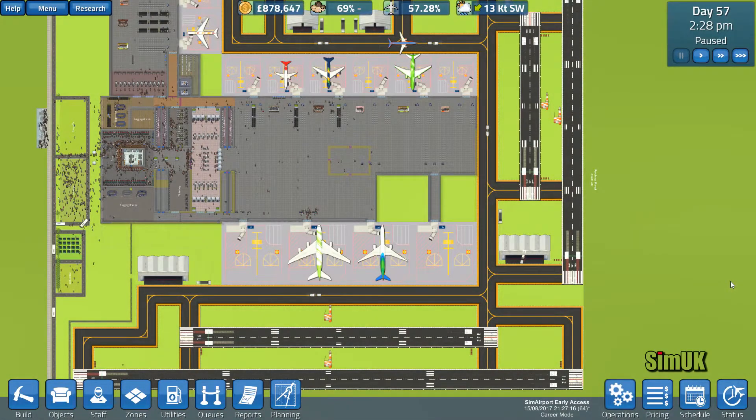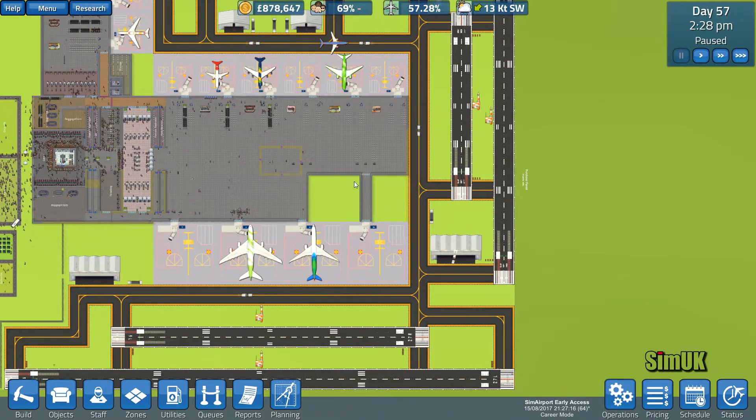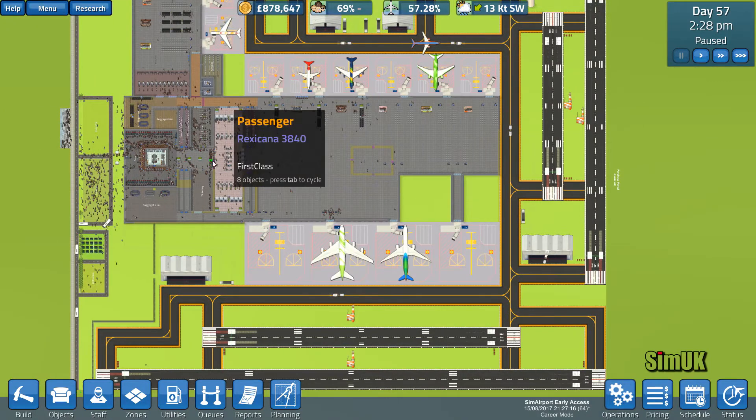Hi guys, welcome back to Sim UK and Sim Airport. Today we have to do a bit of maintenance, cleaning and tidying. I'll see if I've got enough money to finish off building the terminal, which would be quite cool. But yeah, the priority is this ID area — it's definitely too slow and we need to speed that up somehow.